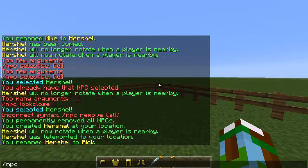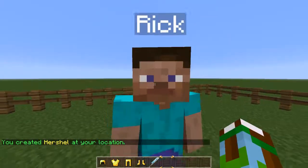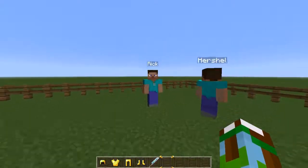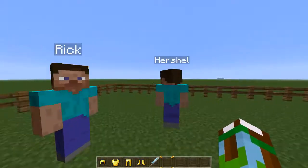If you create another NPC, it goes by IDs. When you want to select one, say you have five NPCs — the first one you created has ID zero, the next one is one, then two, and so on for as many NPCs as you create. So Herschel being the first guy created has ID zero, and Rick would be one.